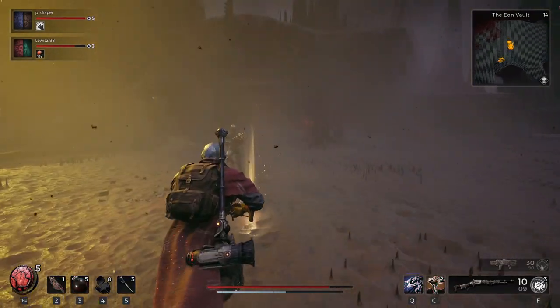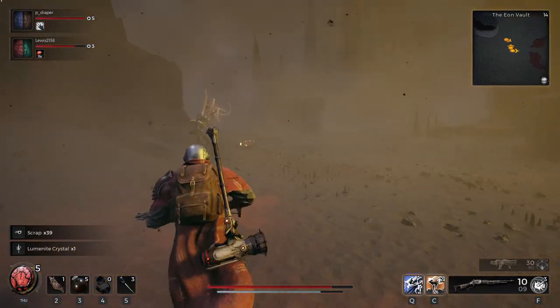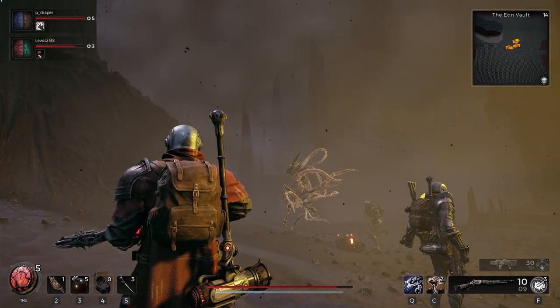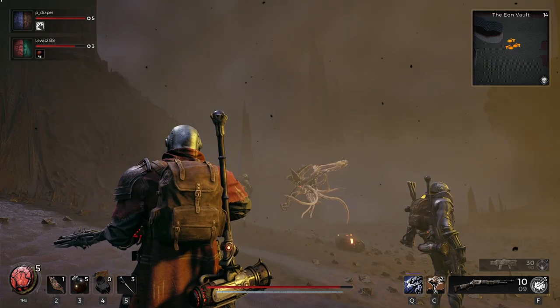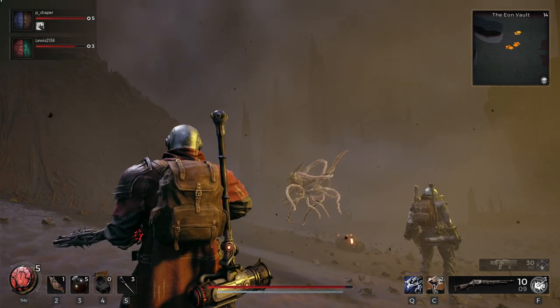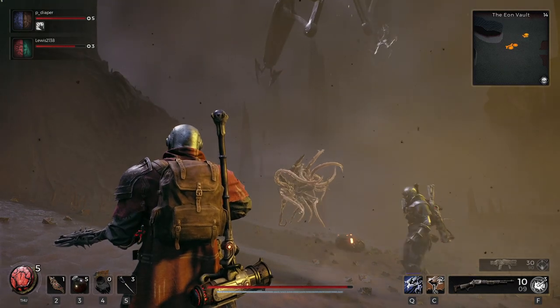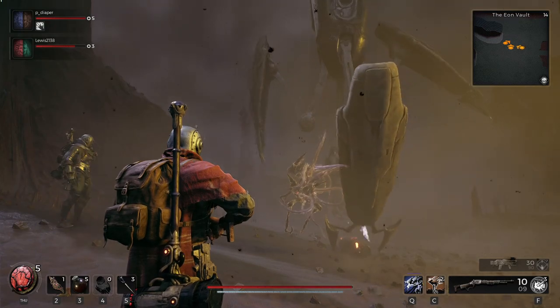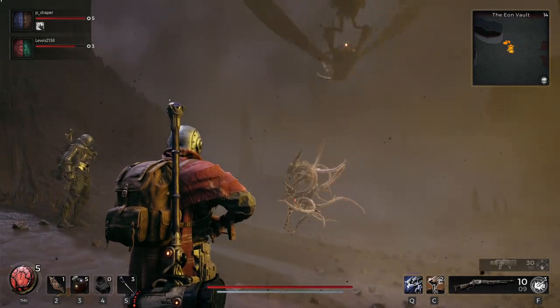We did this in the Eon Vault — that's basically the part of the Rude we were in. We had to roam around Eon Vault looking for them. There are five of these supply pods you need to find, and when you find them the supply ship — now with its power — comes over, picks up the supply pod, and takes it back to base.